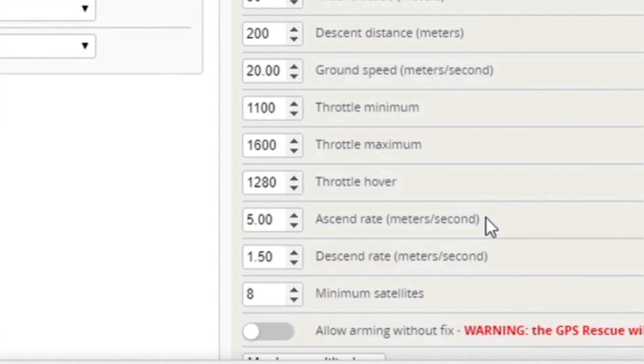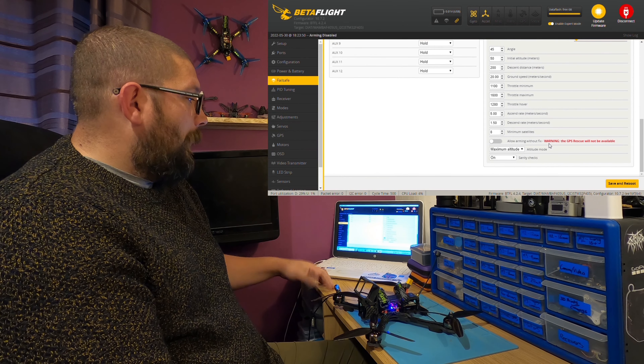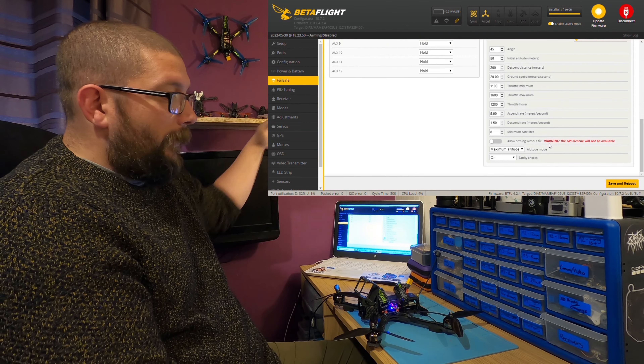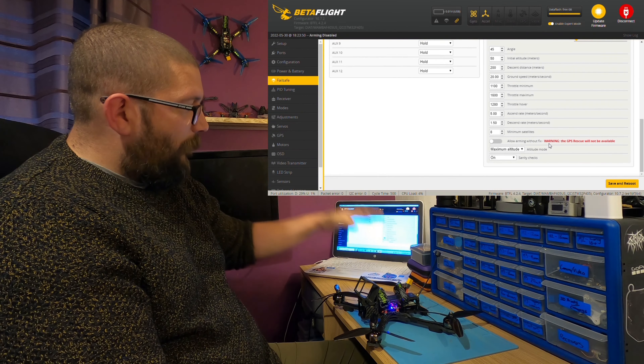Your ascend rate and your descend rate pretty much speak for themselves. Once the rescue is triggered, the ascend rate is how fast your quad goes up. And your descend rate is when it comes back to you and begins its descent — that's how fast it will come down.